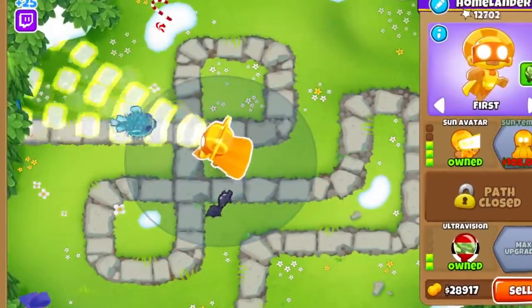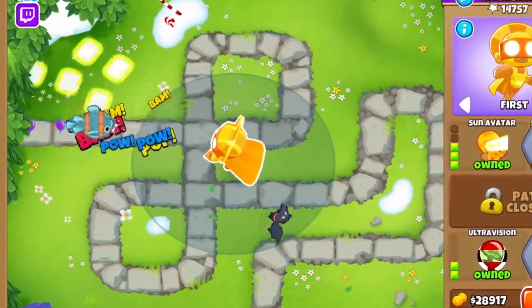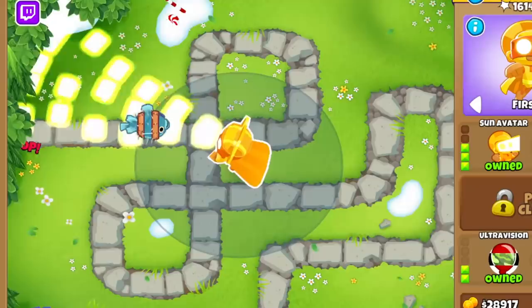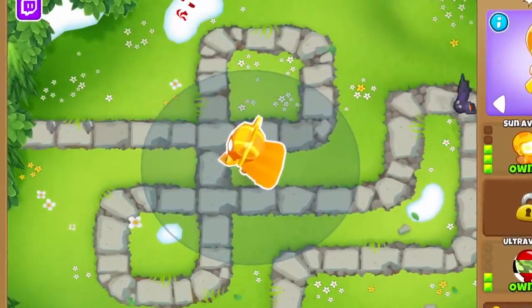For cross-pathing, a 301 Sun Avatar is usually the way to go, as its high attack speed, pierce, and projectiles make it a very effective staller when the knockback upgrade is purchased. Plus, if external camo detection is not possible, you can always make it a 302 to make it able to pop camos.